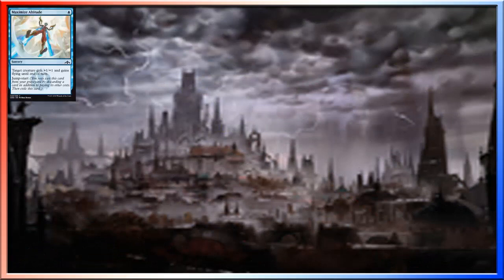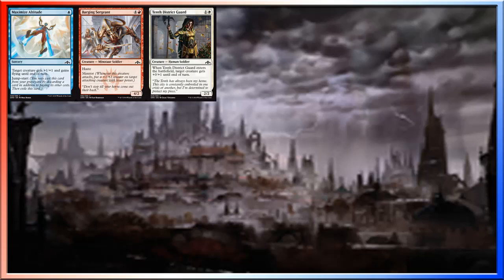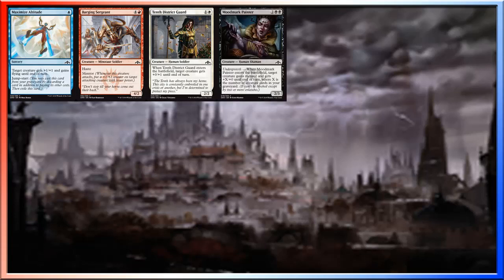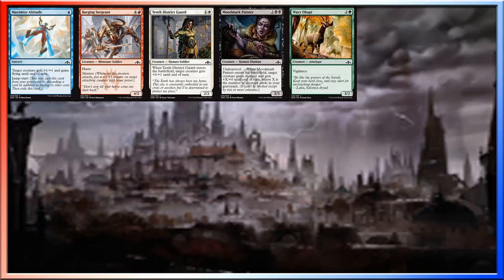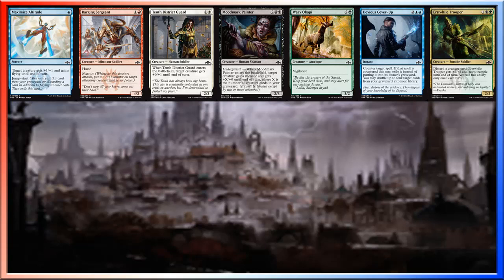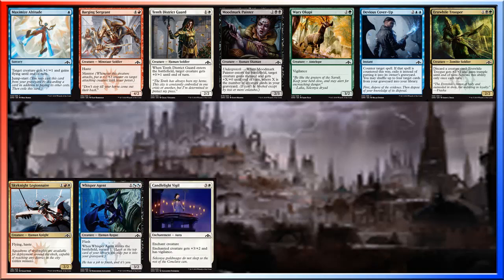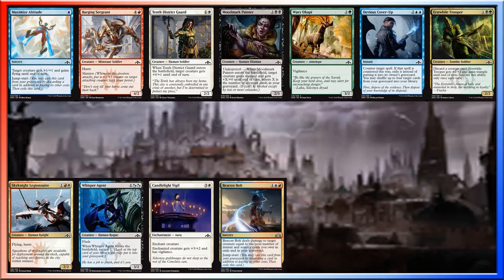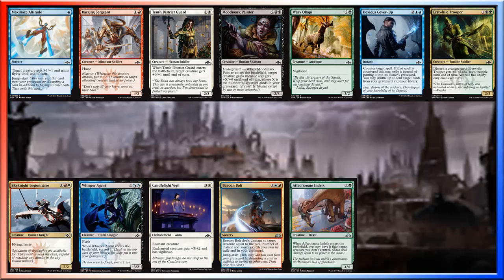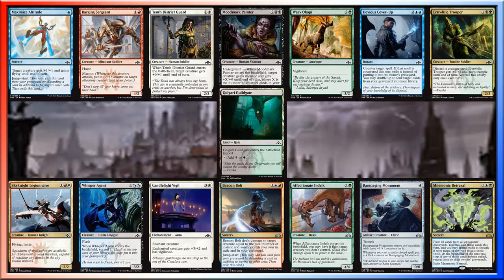Our first card is Maximize Altitude. Barging Sergeant. Tenth District Guard. Moodmark Painter. Wary Okapi. Devious Cover-Up. Erstwhile Trooper. Sky Knight Legionnaire. Whisper Agent. Candlelight Vigil. Beacon Bolt. Affectionate Indrik. Rampaging Monument. Mnemonic Betrayal. And a Golgari Guildgate.